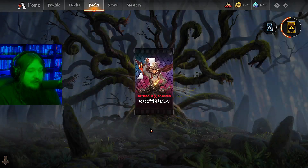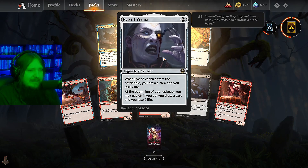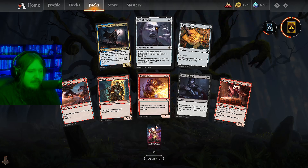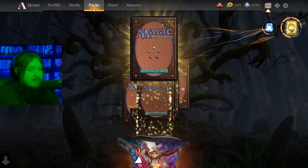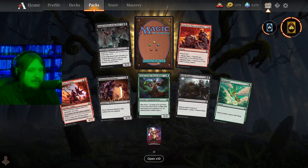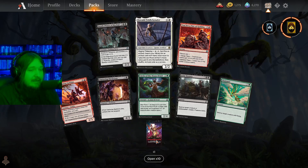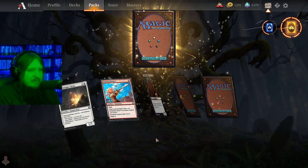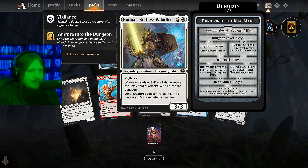Treasure Vault - I need to try that in affinity for sure. I don't know why anyone plays it, no one plays it, but I think it should be played more in Modern affinity. Oswald Fiddlebender again - good in Modern, don't know if it's played in any decks in Standard or Historic, but it's a card that's kind of good.